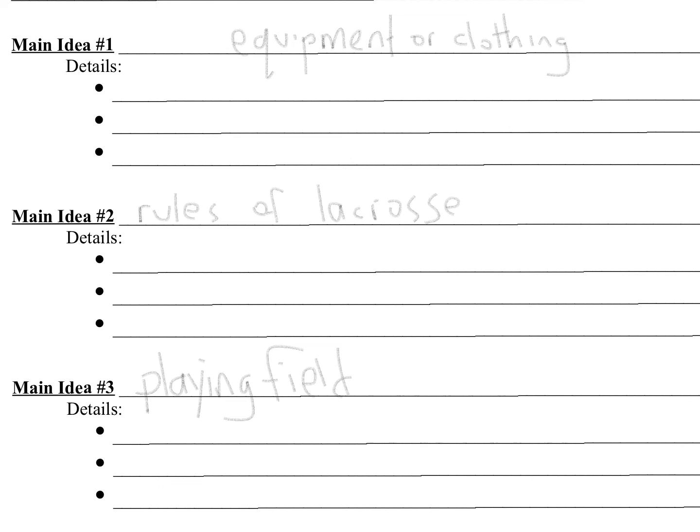Now that I have my main ideas, I want to fill in the details. The details I could find if I went back to my brainstorm list that I made after the first video — that'll have a lot of the details. So under equipment or clothing, I could add a lacrosse stick, a ball, and nets for the goalies. I'll add some more bullets — we also need a helmet and safety goggles. You'll notice that I am writing just jot notes. I'm not putting in sentences, because this is just the planning page. This is where I'm putting my ideas into an order that I want to write about, but I don't have to use sentences yet.